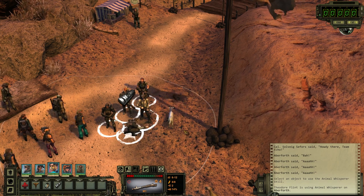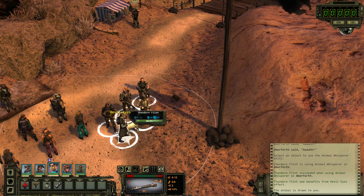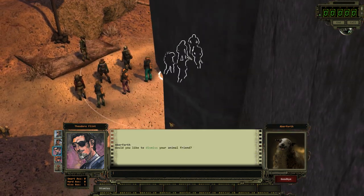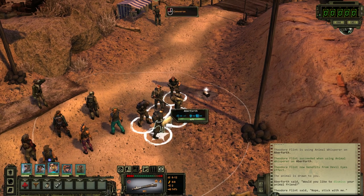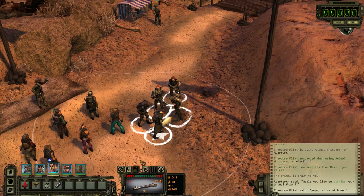Come here, boy. There we go — devil eyes. Oh my god, look at that image. That is the ugliest damn goat. That is a goat, right? I think it's a goat. Would you like to dismiss your animal friend? No — you can stay with us. What do you do? You're not technically in our party, but it said devil eyes.